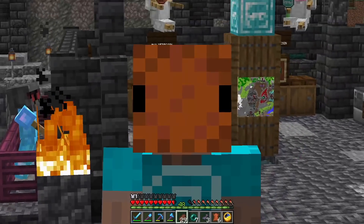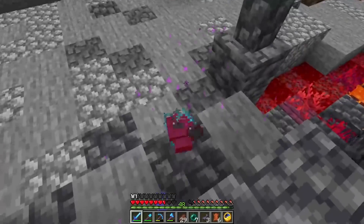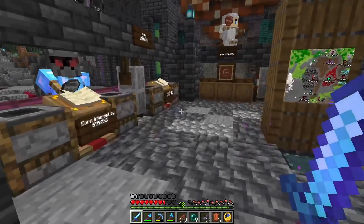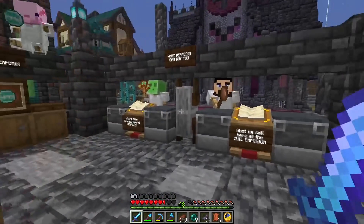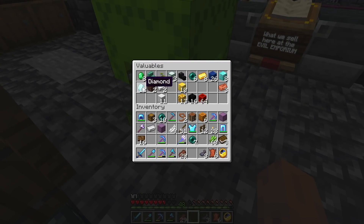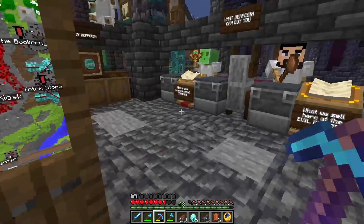Oh no, we are forsaken. But speaking of being forsaken, we probably should figure out how this derpcoin works. From what I understand, apparently we need to buy five derpcoins in order to purchase one of these books. And I don't really 100% understand how to do that. Now I have some diamonds here. So 12 diamonds is probably enough to buy five premium derpcoin, but I'm not really sure. So let's get 15 out.